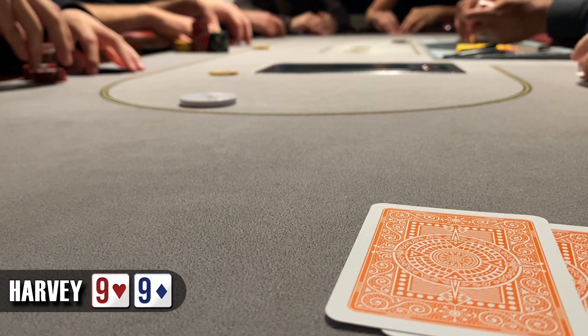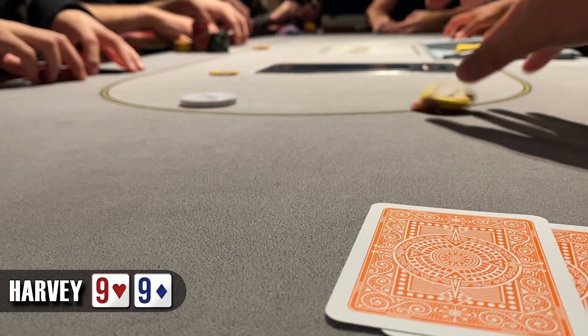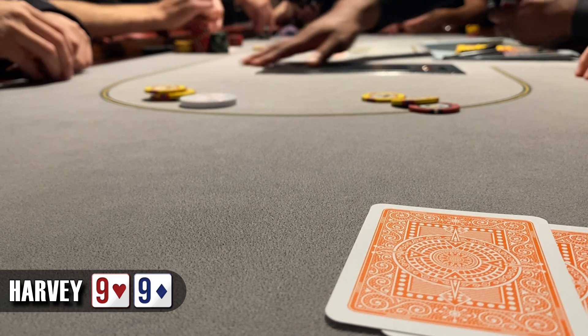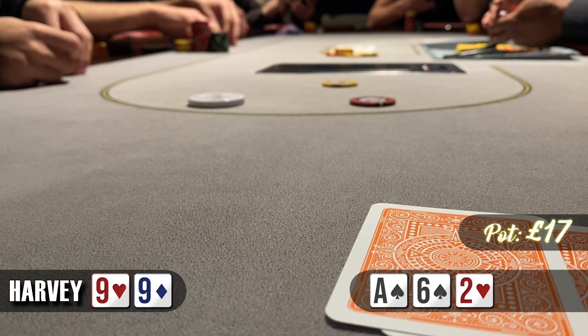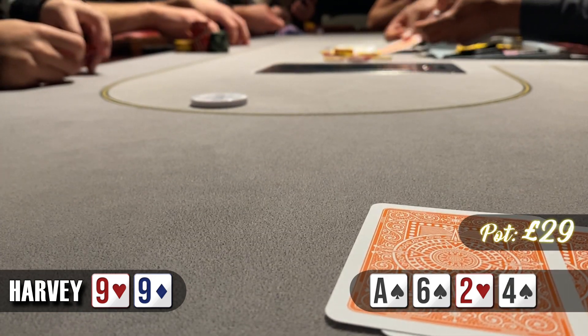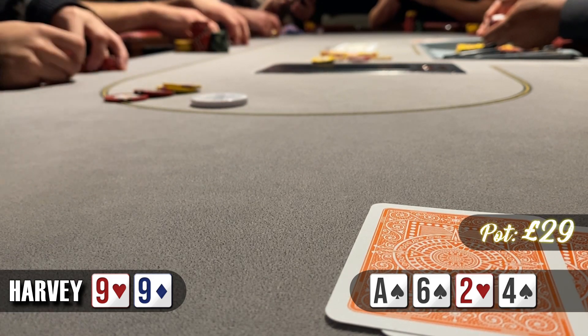The camera angle has changed because our table broke — not enough players. In this hand we're in the cutoff with pocket 9s, opening to £7. The button calls, the blinds fold. Heads up to a flop of ace-6-2. I go for a bet to represent an ace — our opponent calls. The turn is a 4 and I think we just give up on this hand. I check, the opponent bets £12 and I make quite an easy laydown.